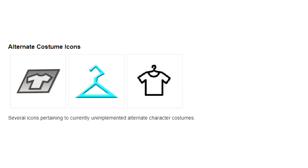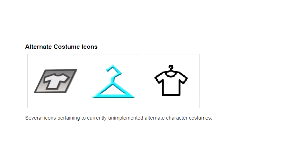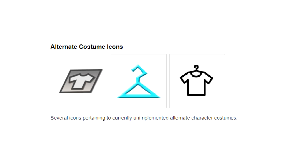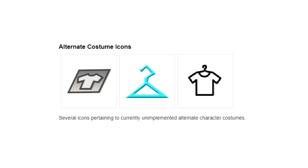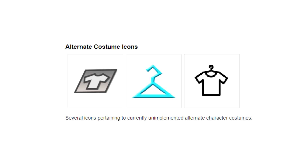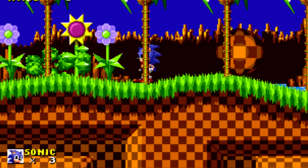Alternate Costumes, Nickelodeon All-Star Brawl. This one's pretty interesting because this game came out only a little over a month ago. There's quite a lot of cut content from this game including cut characters, levels, concept art, and items. Perhaps one of the most interesting cut features is alternate costumes — there were several icons located within the game's files inferring some kind of alternate costume feature. There were also a bunch of alternate costumes actually leaked via data miners, some of them unfinished, but a lot of them look pretty good. Hopefully at some point these get finished and added into the game officially.